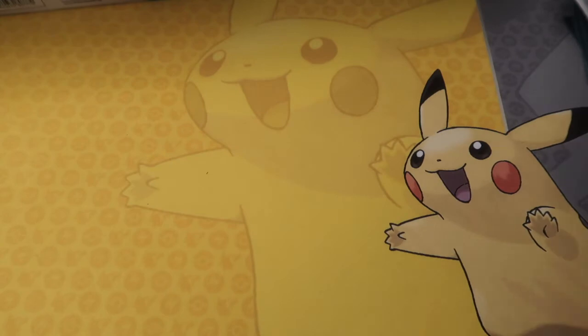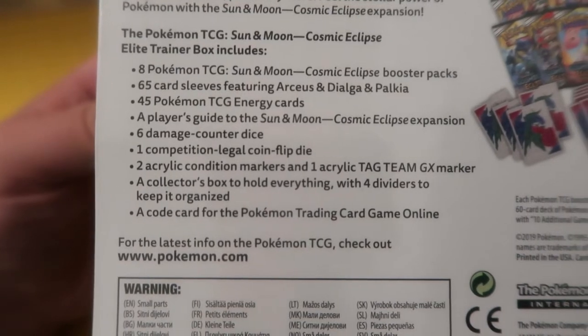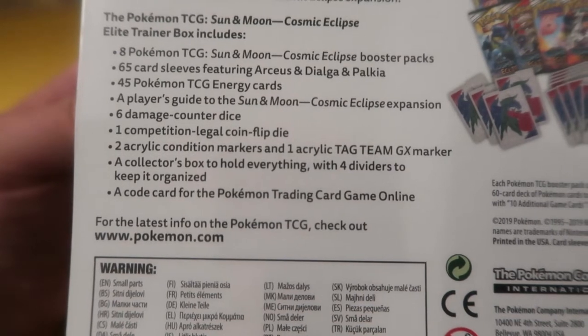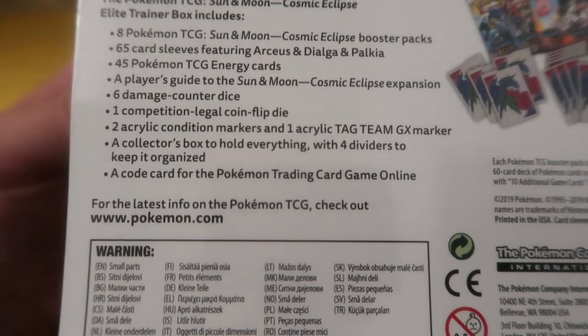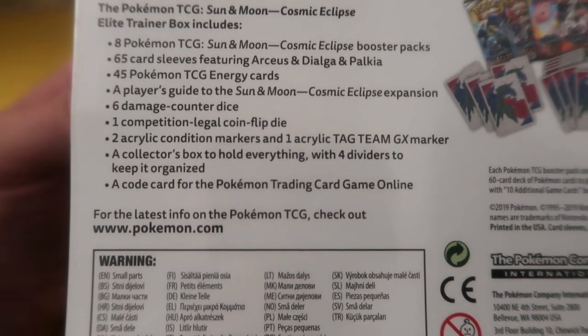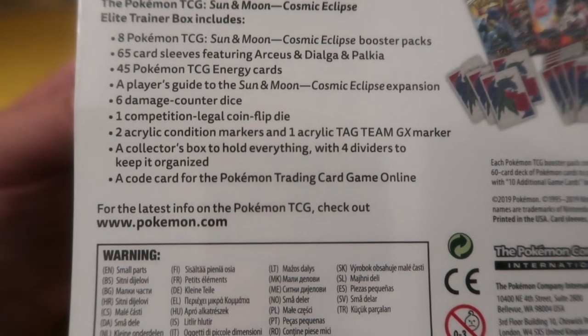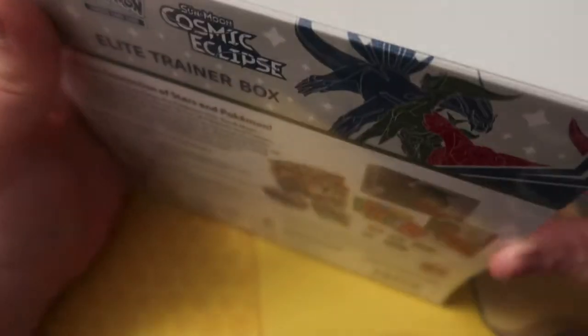And an ETB! The Elite Trainer Box for Cosmic Eclipse comes with eight Sun and Moon Cosmic Eclipse booster packs, 65 card sleeves featuring Arceus, Dialga and Palkia, energy cards, the guide, six damage counters, some sick dice, one coin flip key, two acrylic condition markers, a collector's box holder with four dividers, and the code card which I'll be keeping.